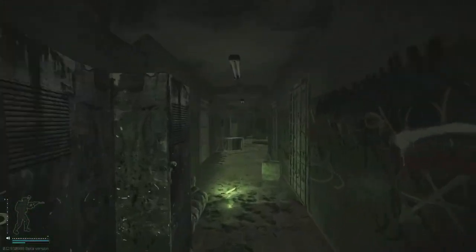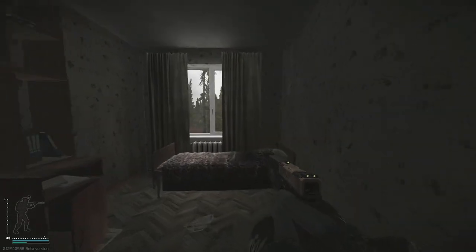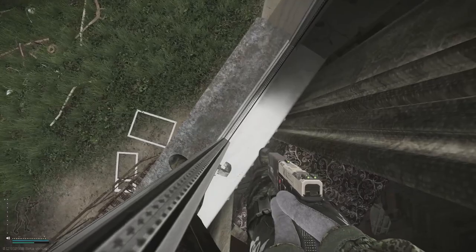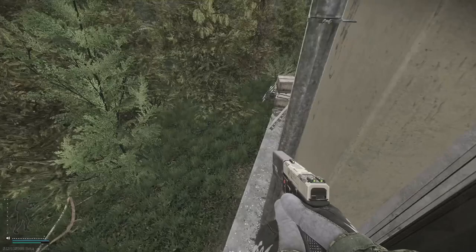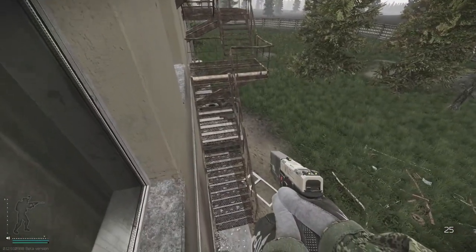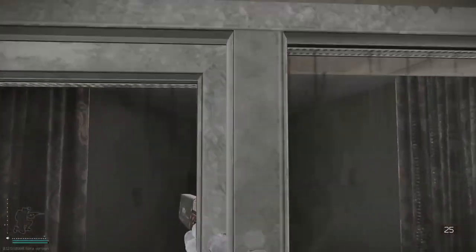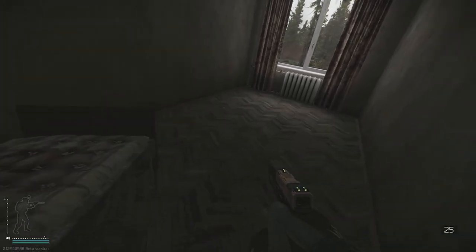Now we're going to move to the second floor. Come down here to elbow. This open room looks out to the car - you can actually phase right through this window. You can get stuck on the windowsill, it kind of grabs you, but if you're moving fast enough you can peek outside. You can also jump through this window here and phase right through it.